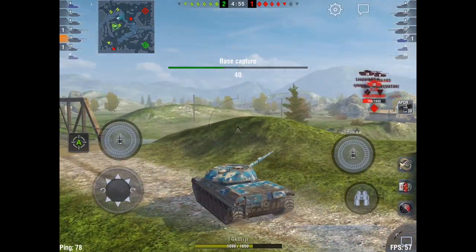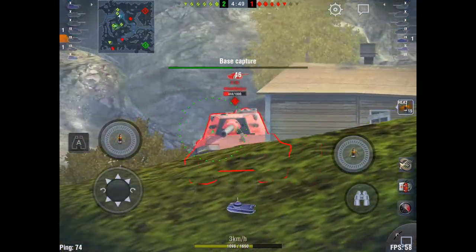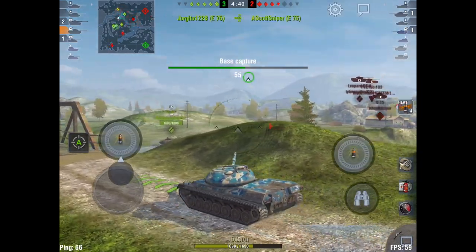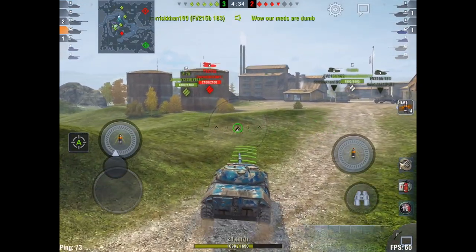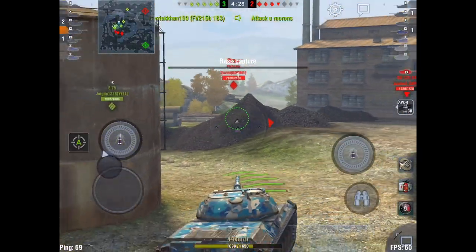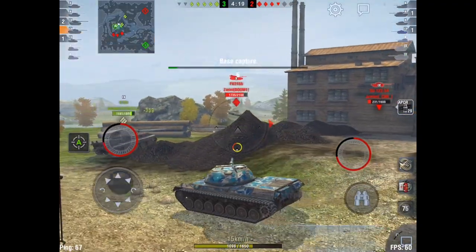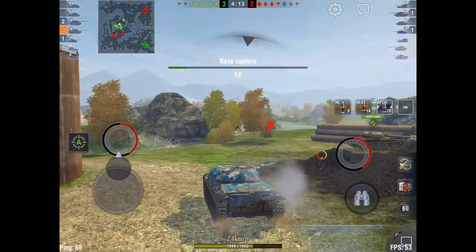We've been working this ridgeline. The Leopard Prototype A only gets five degrees of gun depression — the Leopard 1 gets ten, which is a lot better. But five degrees isn't that bad. You will have some problems working ridges, but especially if you're just spotting, you won't have any issues at all. We've taken out three of their tanks and some others have pushed around, so I'm going to move. This thing is incredibly mobile — it only weighs 40 tons and has an 830 horsepower engine, so you get really good mobility.